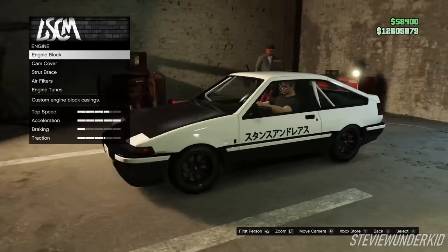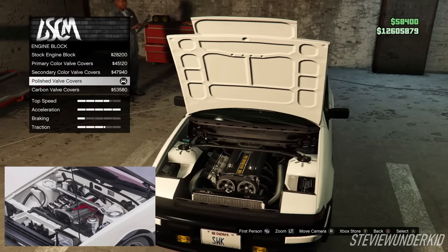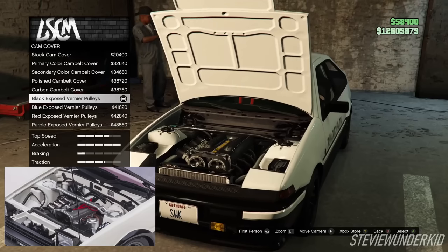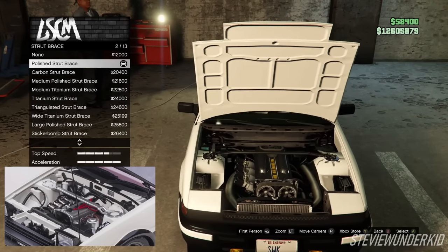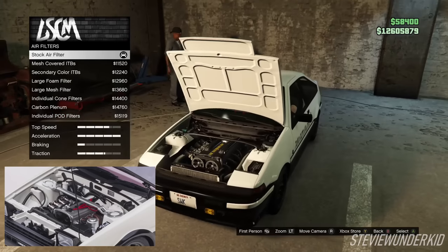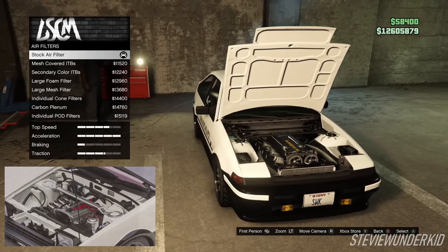Next up for the engine — for the engine block, I went with the polished valve covers. Next up for the cam cover, I went with the black exposed vernier pulleys. Next up for the strut brace, I went with the polished strut brace. Next up for the air filters, we just left the stock ones on — we want those stock ITBs, as they're the closest possible to the ones on Takumi's car.